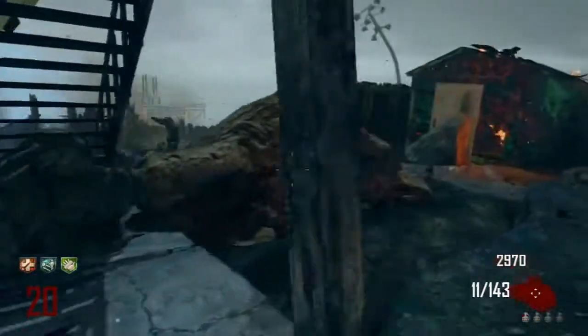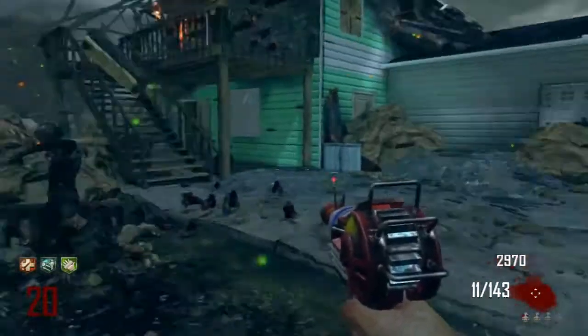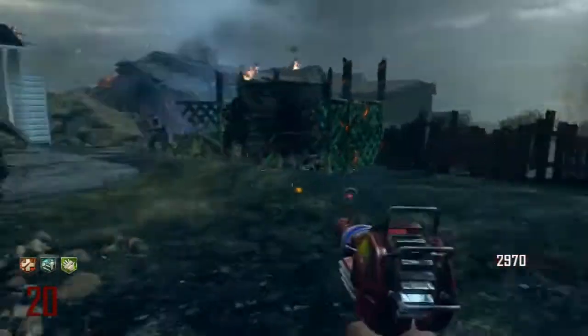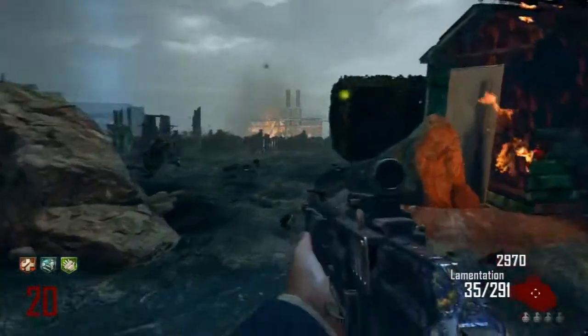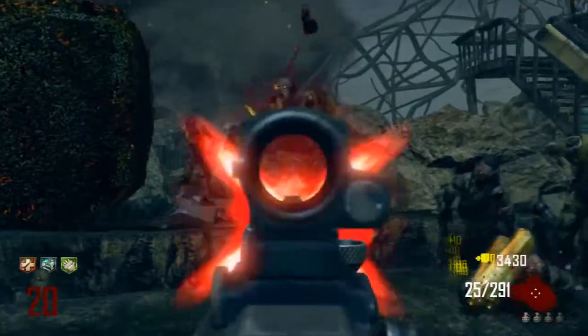There are a couple easter eggs - actually a couple songs that you can get if you shoot the mannequins. And the teddy bears of course are always in every zombies map it seems like nowadays, which is a cool thing. Easter eggs are fun - you got to have something to do while you're playing the game, which makes Transit an awesome map because it's just crazy, you go all over the place.